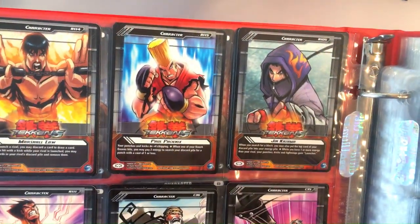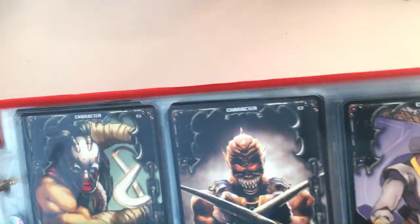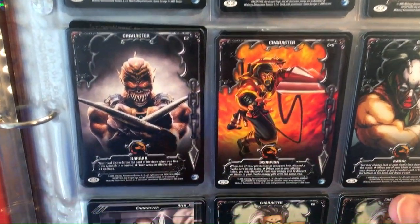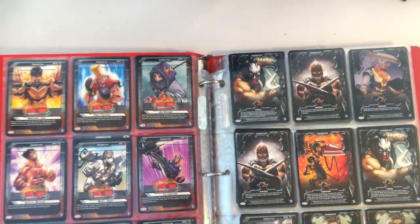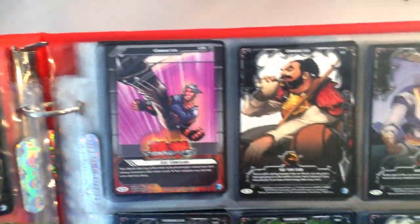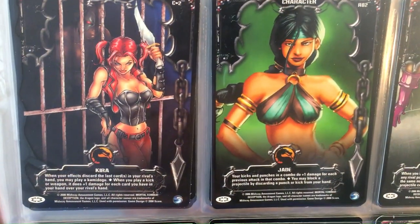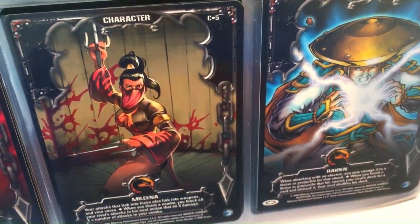The Street Fighter and Tekken cards had more of a cartoonish look, while the Mortal Kombat ones had more of an MK style — like Baraka and Kabal there. The art looked different to me. Some looked cartoony but others looked different from the Street Fighter and Tekken stuff. The character cards have maybe a darker theme because Mortal Kombat has darker content.